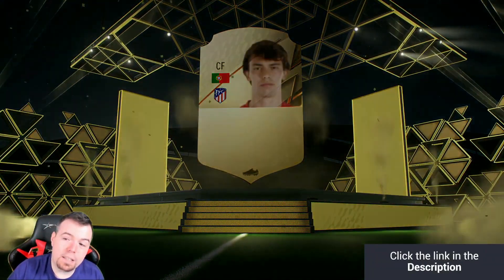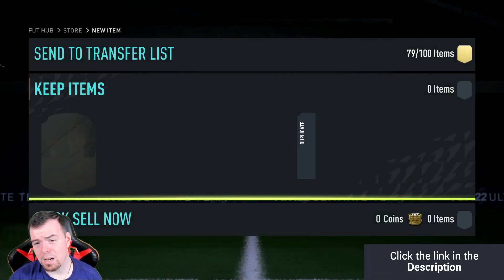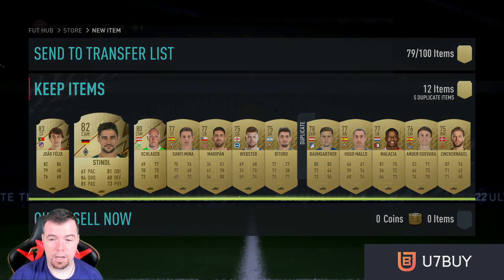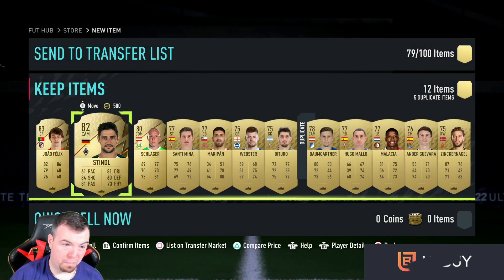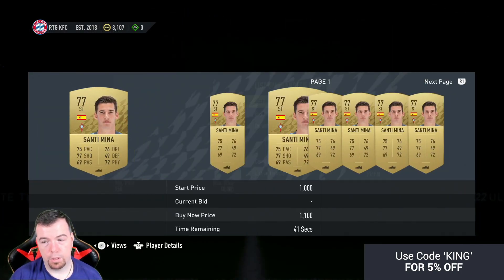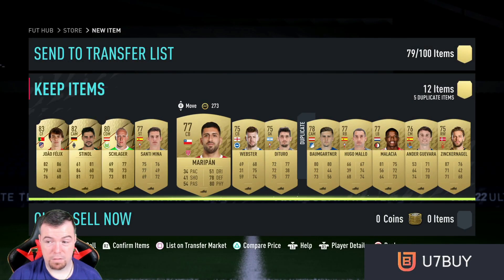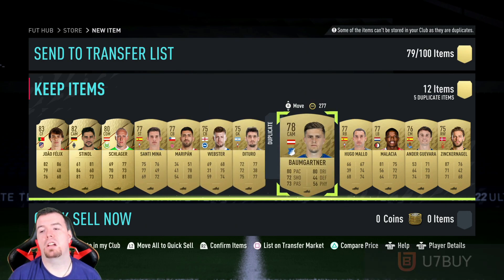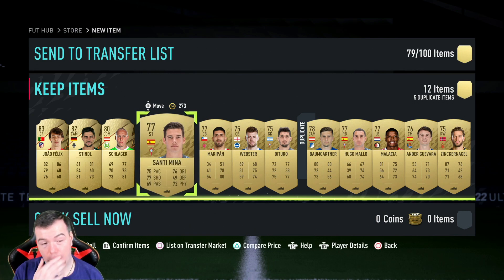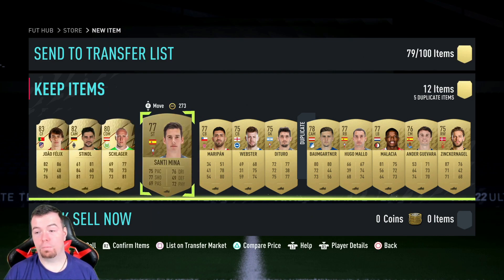We have a board! Felix is worth about 1.2 to 1.3k. Stindl is 1.5k. Schlager is okay. This is where you get your money — let's say 700 coins a pop, you've got three players, that's 2,100. You're looking at anything from 7.6k to 9k in non-rares from this pack, so you're making your money back even if you don't get anyone really good.